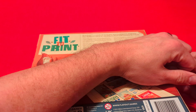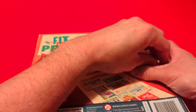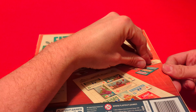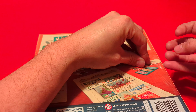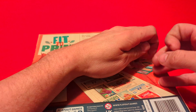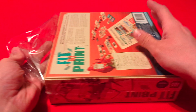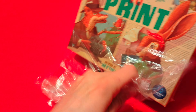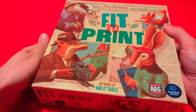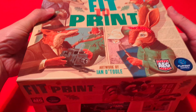Going ahead and getting the plastic off — it's not wanting to cooperate. I haven't opened a board game in a while so my plastic-removing skills are suffering. But there we go, plastic off. It's got kind of a linen finish on the box.